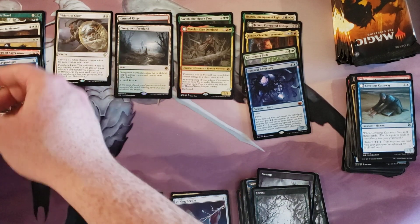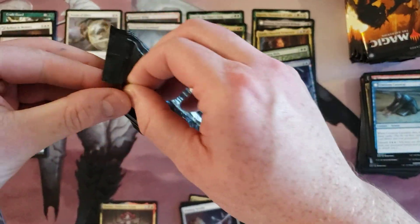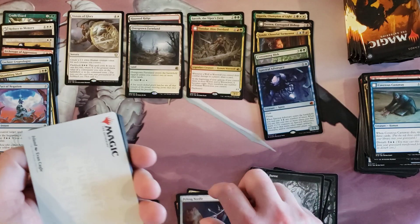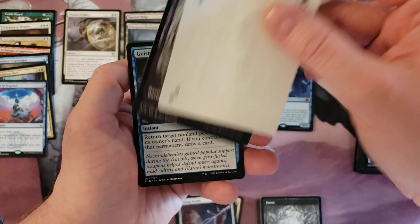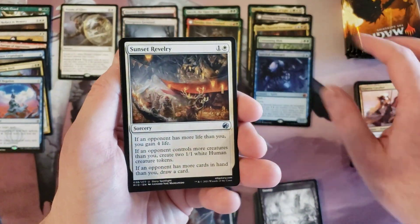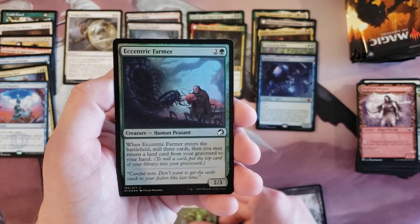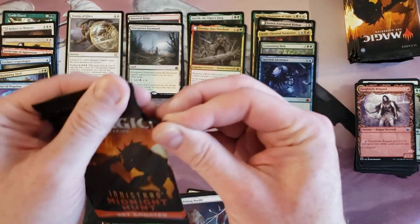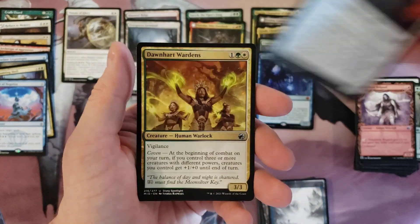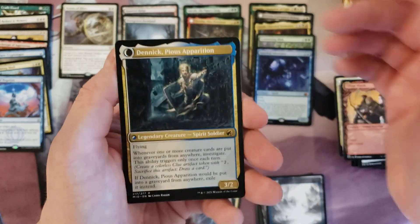Wonder which one it'll be — you get like seven to eight in a box, you know. By the way, this Pithing Needle — the artwork really fits but this is not a good-looking card as far as artifacts go, and people tend to love their pretty artifact pictures. That artwork is not great, though it fits the theme extremely well. And Willow Geist.